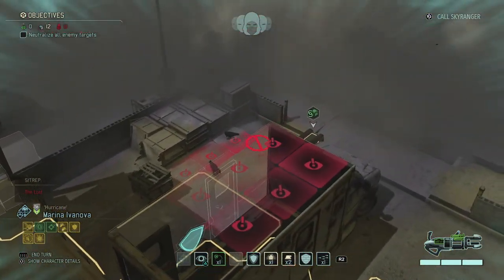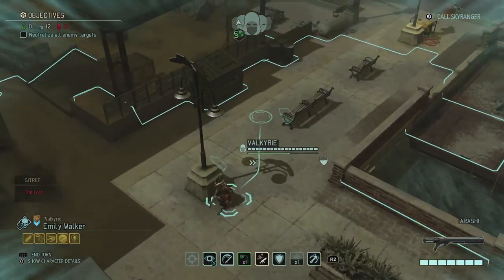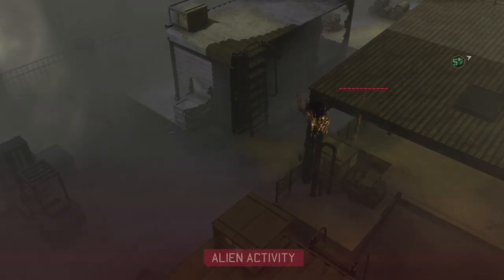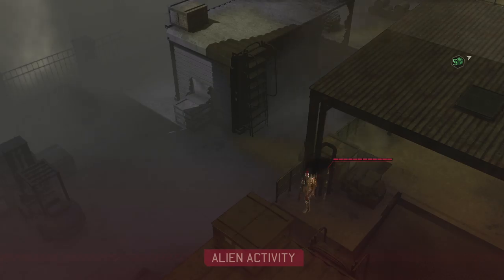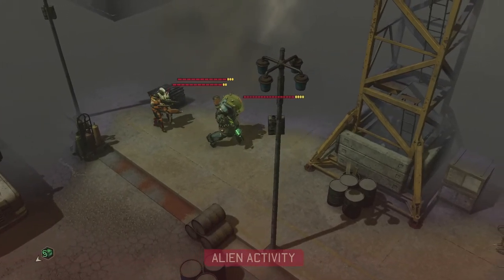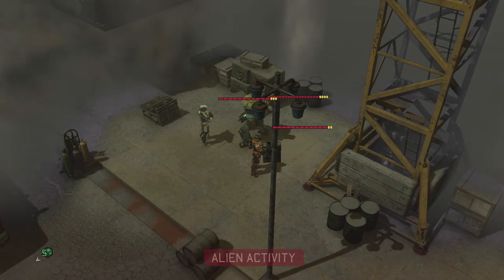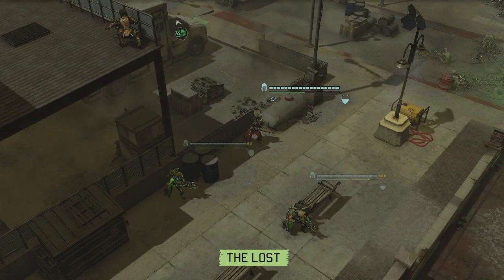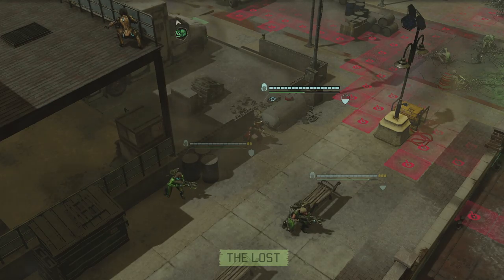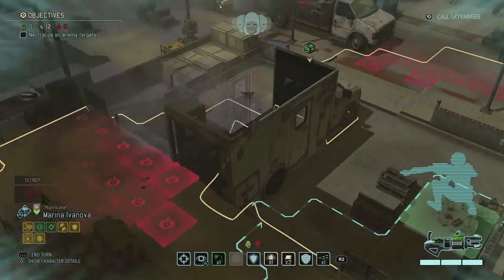I took two specialists and at least one person is equipped with blue screen rounds, so we should be able to handle this. But codexes can split up, so if we can take them by surprise, all the better. They're moving towards that crate too, which is probably their objective. The codexes are moving back — I hear a mechanical unit. That's the Andromedon, shield bearer, and purifier.